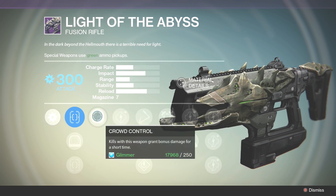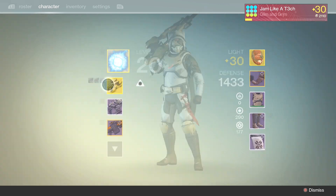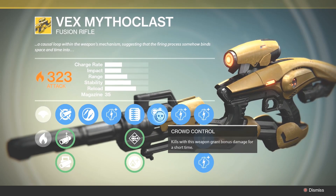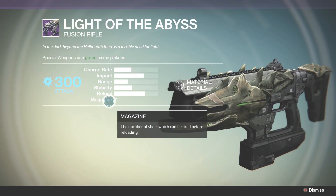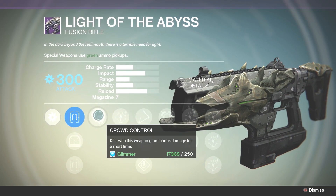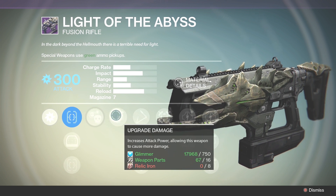It's sick that it starts at 300, so automatically your first upgrade is going to be Crowd Control. And if you guys notice on the Vex Mythoclast, this also has Crowd Control — kills with this weapon grant bonus damage for a short time. That's kind of cool. This thing is just crazy in the crucible; I've been getting murdered by it the whole time.